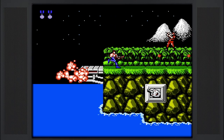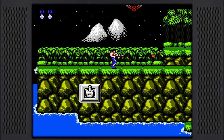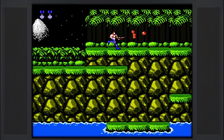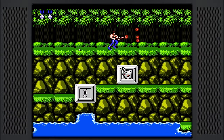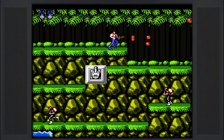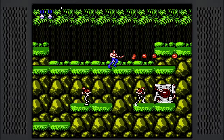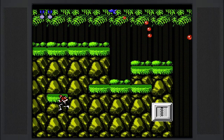First things first, when you're up here you're gonna want to make sure that you stay up top — it just makes things so much easier. You get the early spread shot, and you do have the ability to get another spread shot a little bit later into the level. When you're on the top it's just super easy. I'm just kind of running by everything and I don't really slow down until right now with the second red gunner.